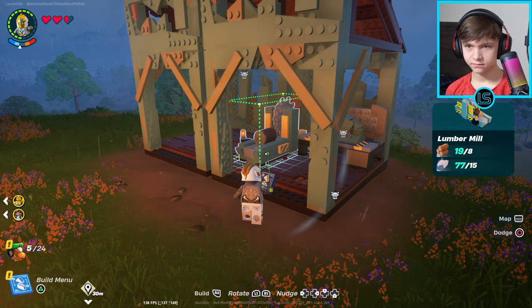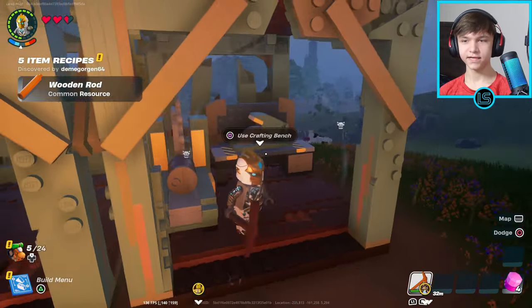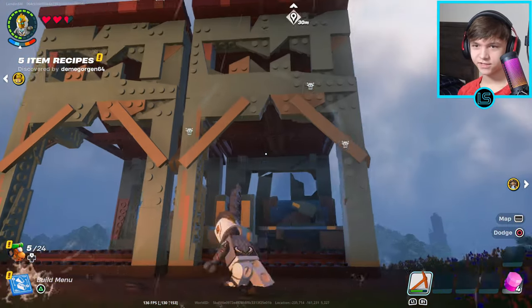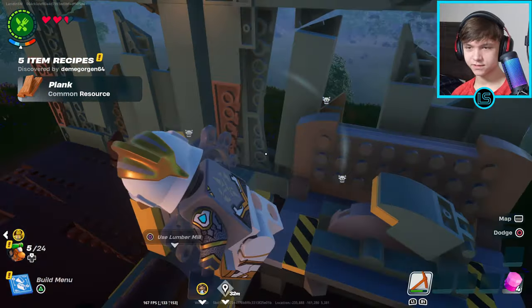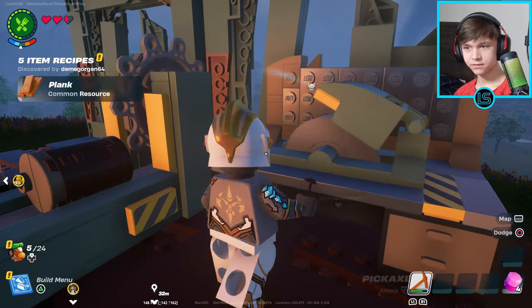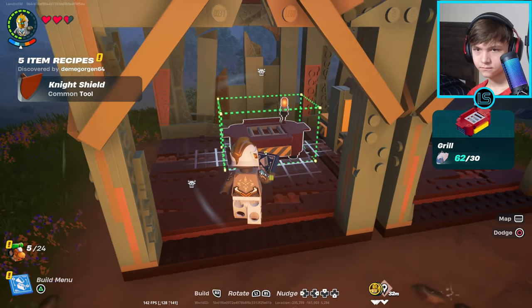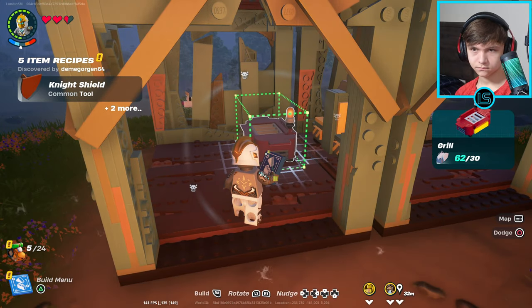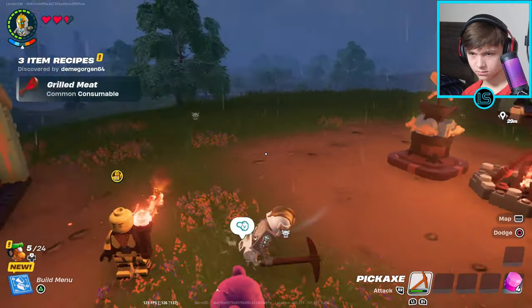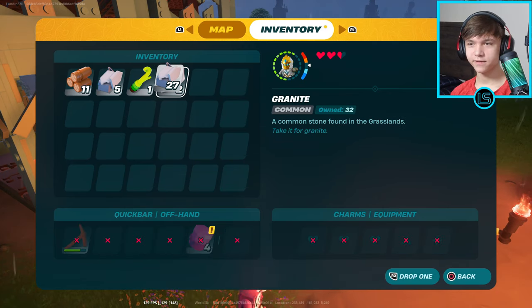Is it already night time or just raining? Things are raining. I'm gonna make a bed — don't have enough wood. I got the lumber mill — that was a terrible placement, but sure. This shack is designated for tools and tool making. I'm putting myself a bed in my little shack. Do we need a grill? I'll put a grill down. If you pass me some granite, that'd be awesome.